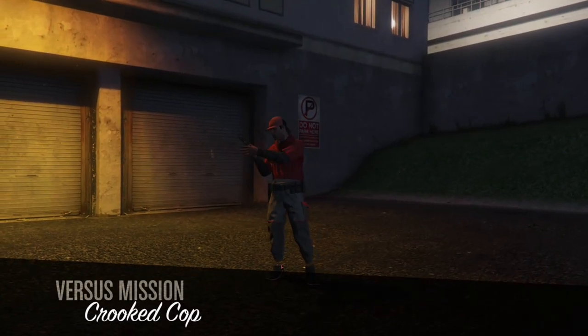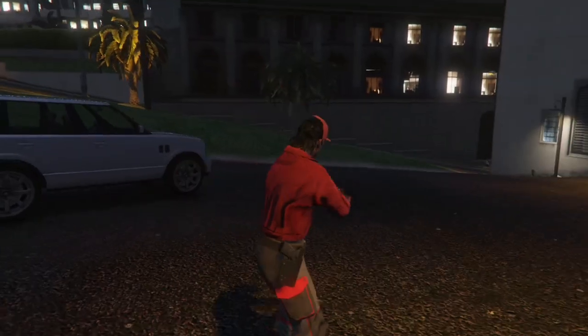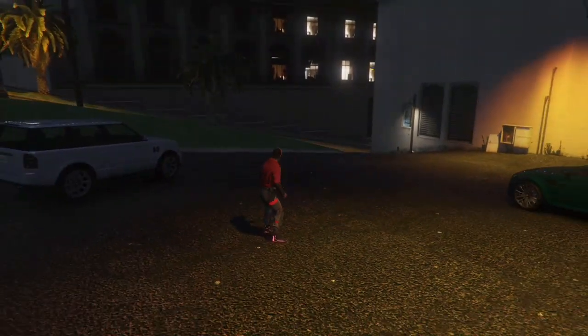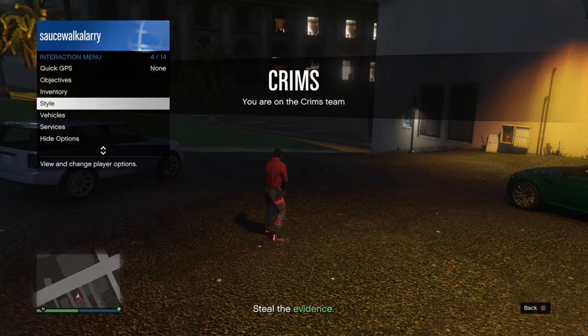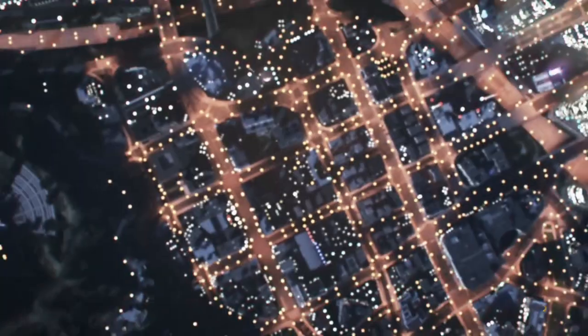When you get loaded inside the job, open up the Interaction Menu, go to your Style, go to Accessories, and put on either the rebreather or the earpiece — whichever one you decided to buy. Once you put that on, open up your phone and quit the job from your phone.